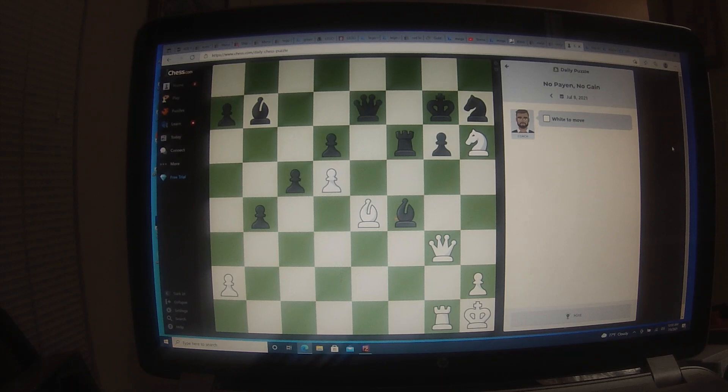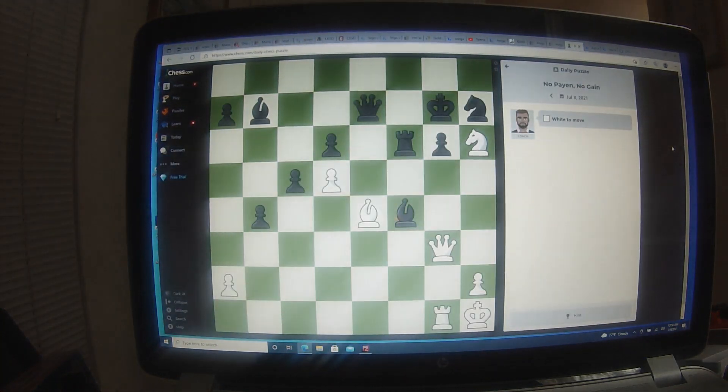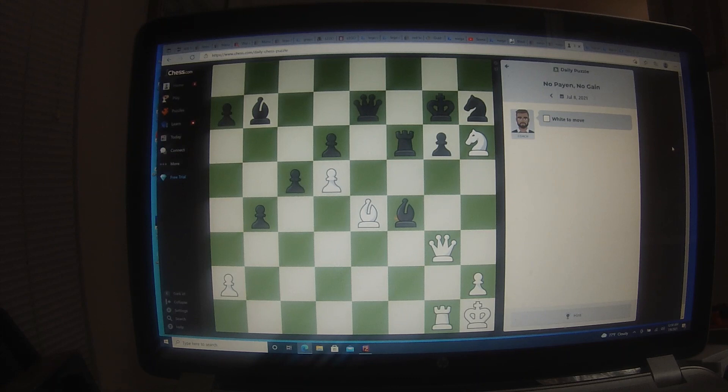But actually there's a problem with what I just told you. Pause the video and try to figure out what's the problem with bishop takes g6. And we're back. This is another part of order of attack: if we play bishop takes g6, he doesn't have to take the bishop - he can take the queen! That queen's under attack. So I can't do that. Normally you want to attack with your least valuable piece first, but it turns out that isn't going to work.